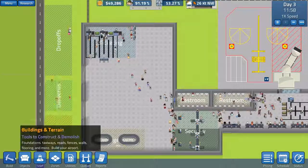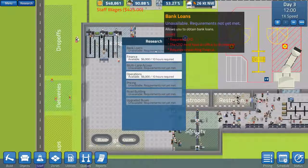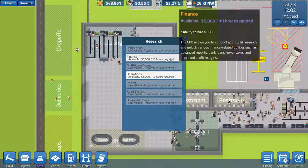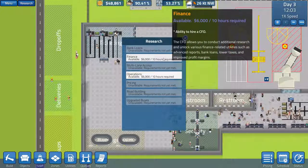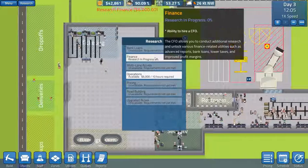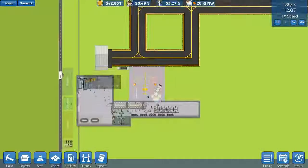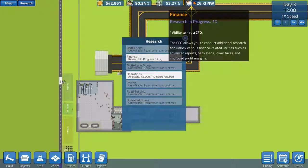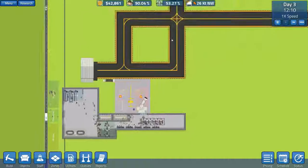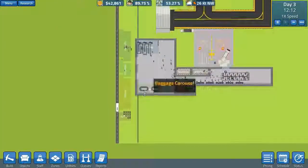What we'll do first is probably go for some staffing. In research you've got things like bank loans, which requires a CEO's office and research in finance. So we're going to go for finance now - hopefully we'll be able to get that done. It might take 12 hours or 10 hours either way; we'll see how that goes. Then we will build a CEO's office.